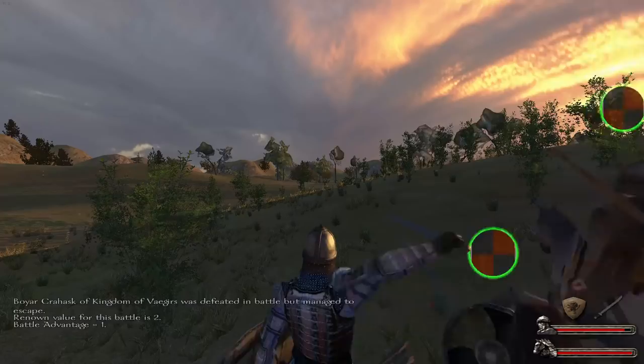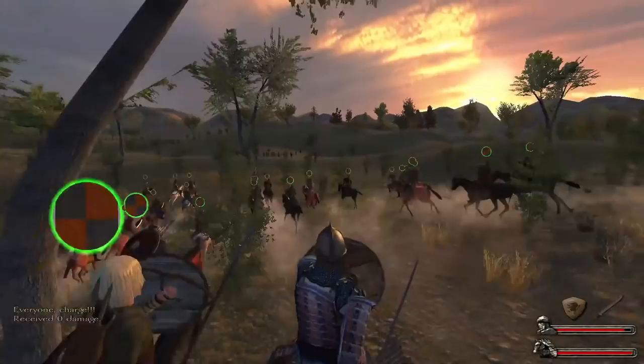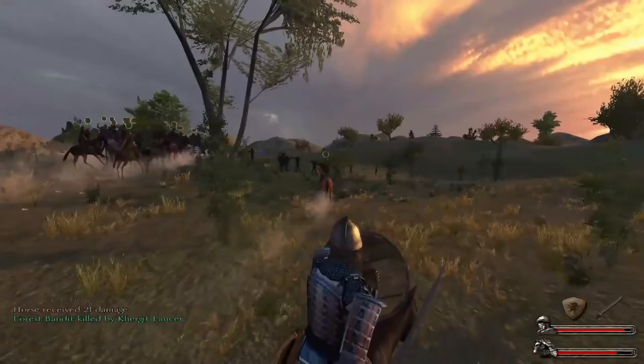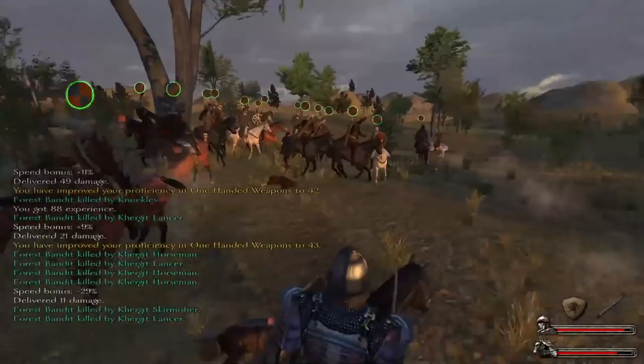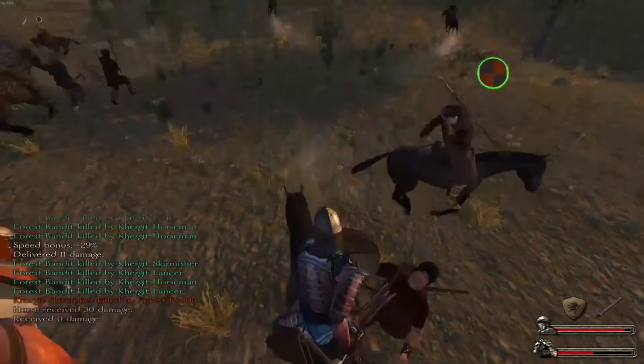We don't want to fight them in the trees. Fighting them in the trees is a little bit tricky when you're using cavalry. We prefer to fight them wide out in the open and run them down. Then we do the F1, F3 meme — we send all of our Kurgits in to swarm them. This is only so successful because we have all of our people mounted. These bandits aren't anything tough, but it gives us plenty of experience and we'll be able to level up quite quickly and get on to tougher bandits.